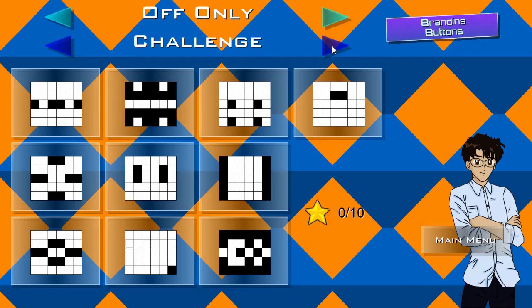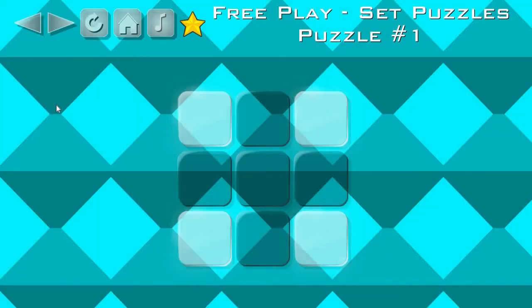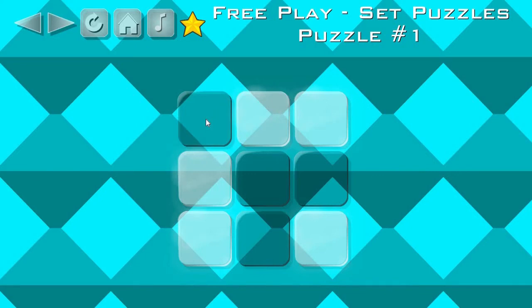So let's go ahead and try the first puzzle. In this one, five buttons are off and four are turned on. If you click any of the buttons, it will change from on to off, along with the buttons next to it. Clicking it again takes you back to the previous position. If you get really stuck, you can also reset the puzzle by pressing the Refresh button at the top of the screen.